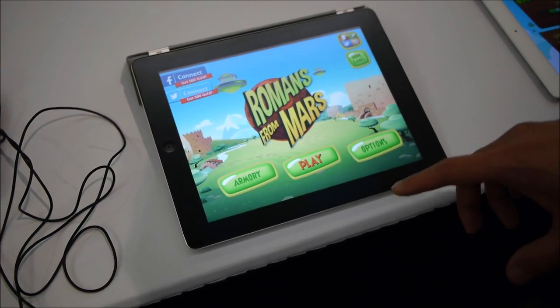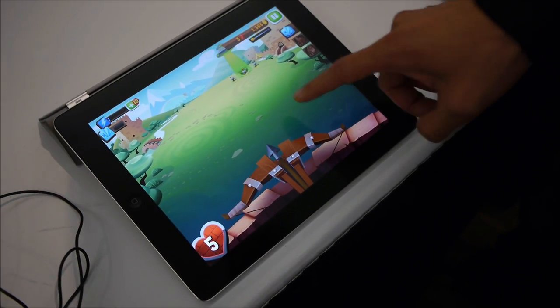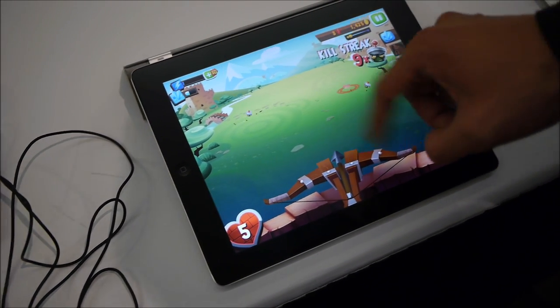The basic story behind the game is that Mars, the god of war, has been banished from Earth. He's gone to Mars and brought back an army of aliens to destroy Earth.